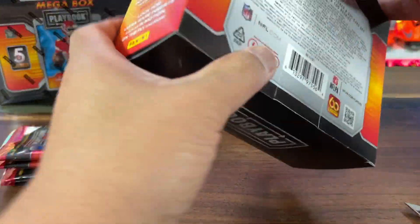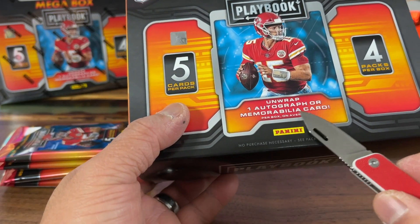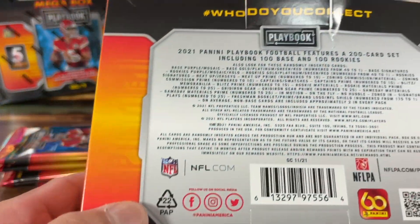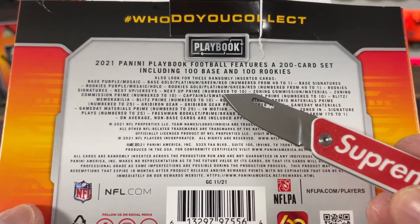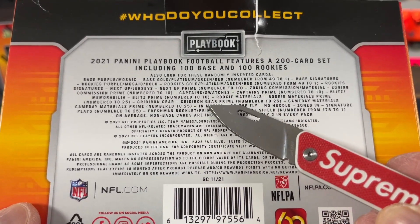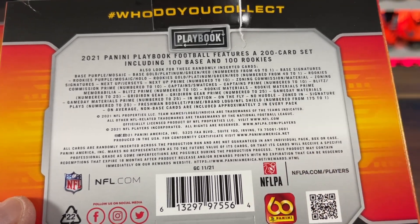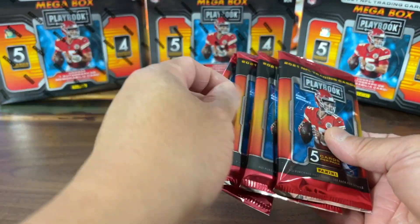So there's four packs per box, five cards per pack, one auto or mem card. That's pretty much a high risk for sure on these things. 45 bucks a pop - that's over $11 a pack. Some of the odds you can get numbered to 10 for some of them, numbered to one on others, and this would be crazy - an NFL shield freshman booklet.